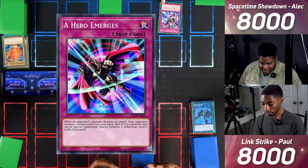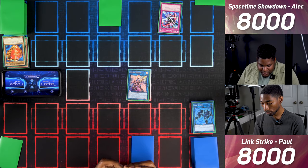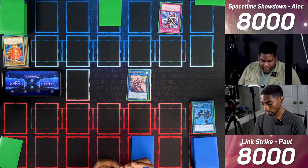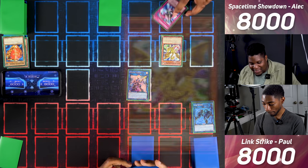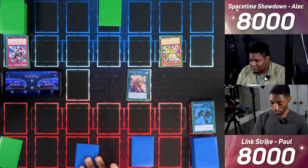I activate A Hero Emerges — when you declare an attack, you choose a random card from my hand. I only have one card, so you pick it. You hit my Aether the Empowering Dragon. It only activates its effect if Pendulum Summoned, but that still means you can't attack it — it has 2300 attack. I go to Main Phase 2, set a card face down, and pass turn.